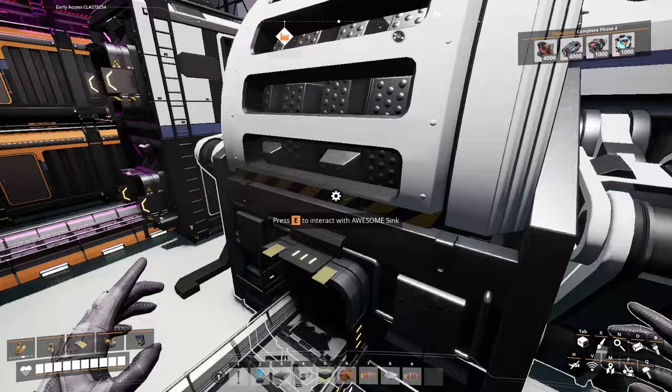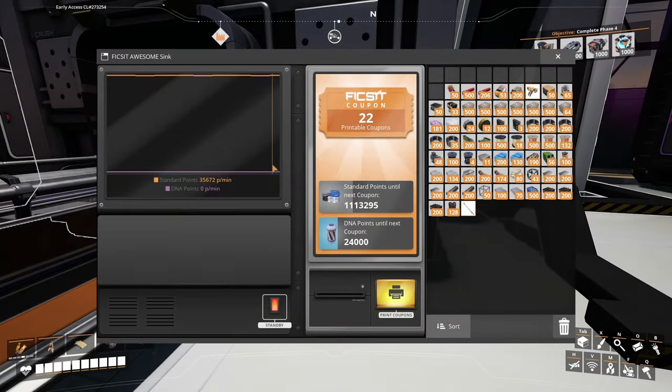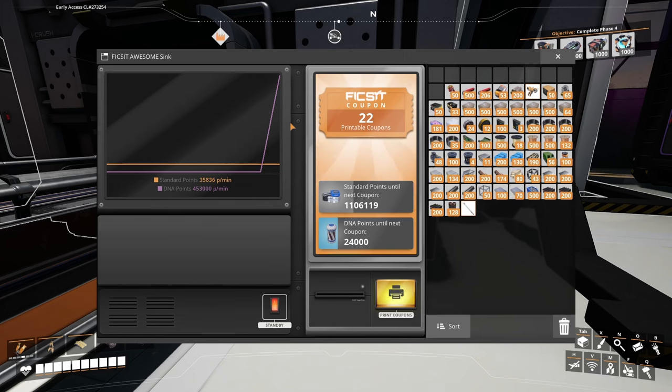That was all, but damn, that was awesome. It still says zero per minute — oh, there it goes. 453,000 points per minute. Nice, that's not bad. Let me go ahead and print my coupons.